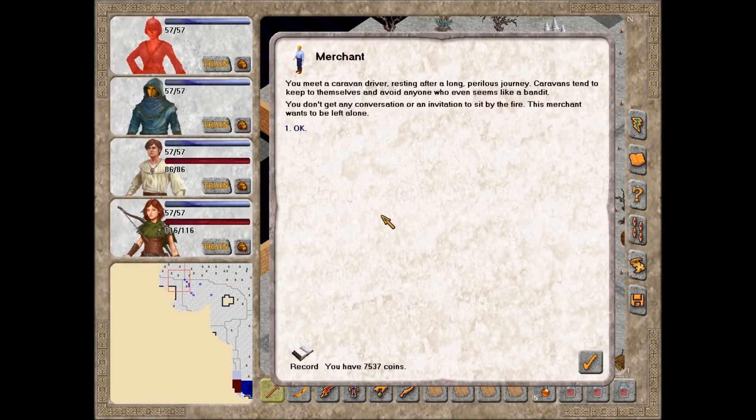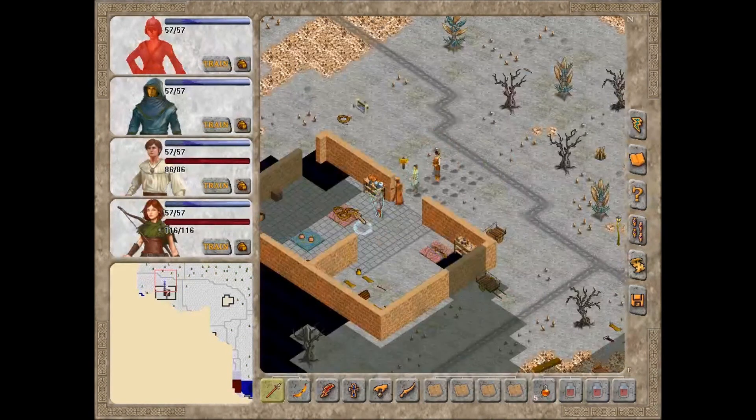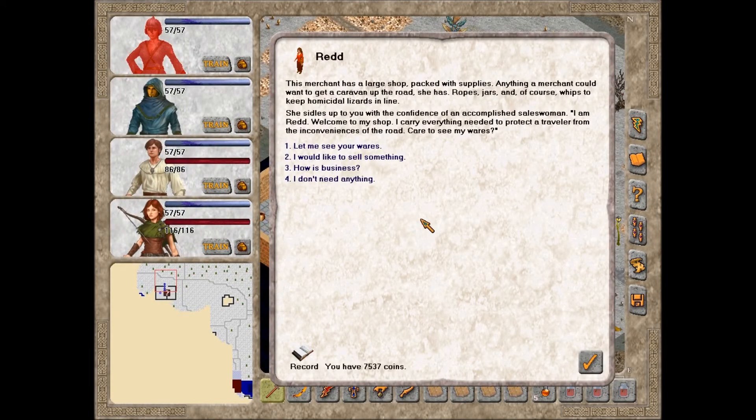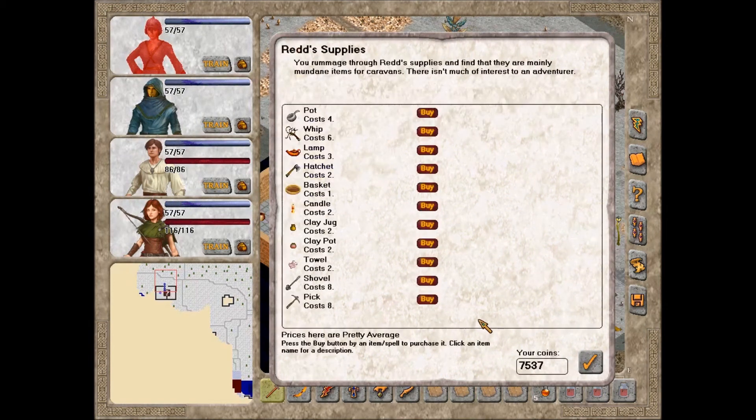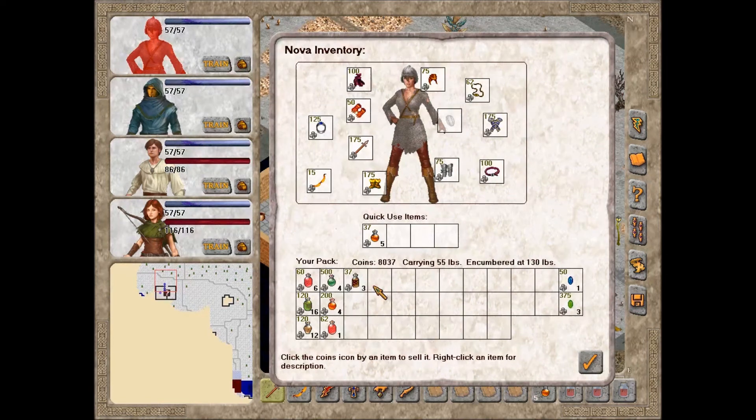You meet a caravan driver resting after a long, perilous journey. Caravans tend to keep to themselves; this merchant wants to be left alone. Roamer's Gear - Supplies for Discerning Miners and Merchants. This merchant has a large shop packed with supplies: anything a merchant could want to get a caravan up the road. 'I am Red. Welcome to my shop. I carry everything needed to protect a traveler from the inconveniences of the road. Care to see my wares?' Absolutely nothing we need, but let's sell the armoring.